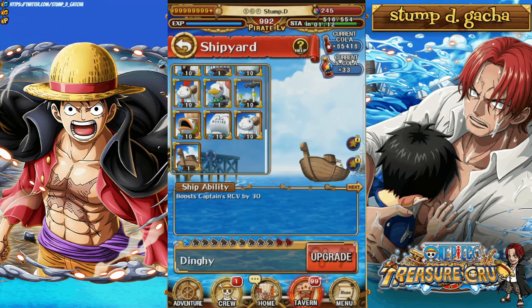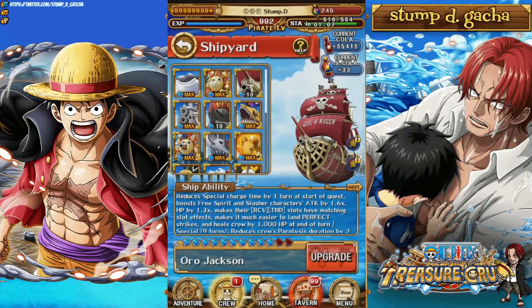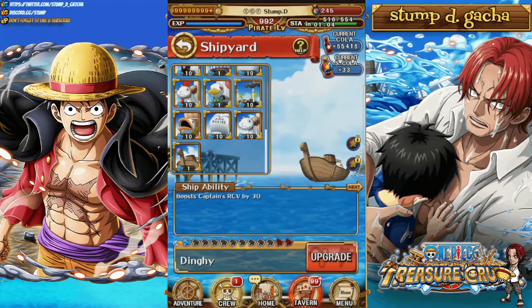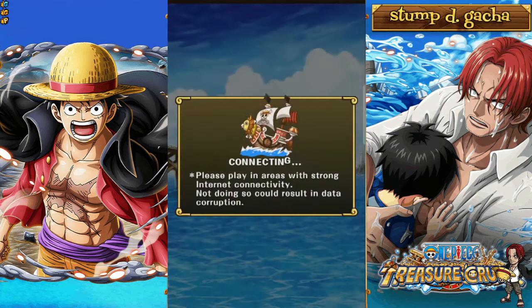If you head over to your crew menu down the bottom, you can click on Shipyard — that'll take you to all of your ships so you can see what you've got going on. You'll start with the dinghy, which actually has a very very good level 12. If you hit upgrade, it'll bring up how much cola and super cola you have. To get to level 12 you're going to need a bunch of super cola, so for right now I'm going to get my dinghy to level 9 — that's not going to use any of my super cola.